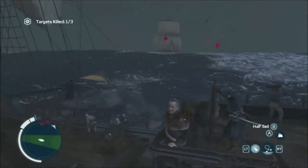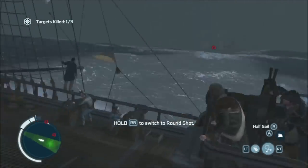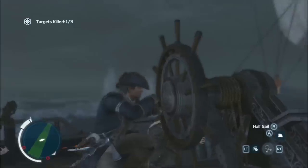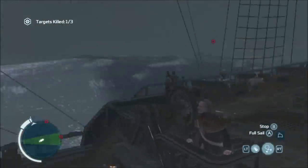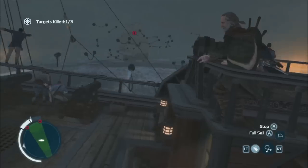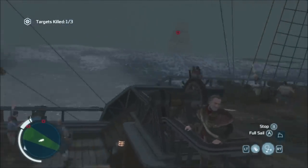Use chain shot to take the sails out like that. You want to continue using chain shot to immobilize both boats, because when they can't move it's going to be very easy to reveal their powder keg spot.